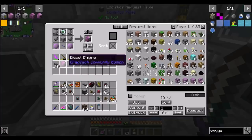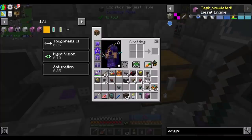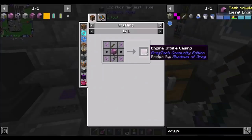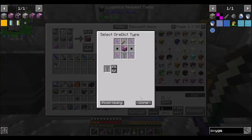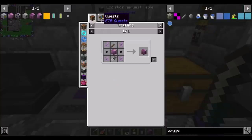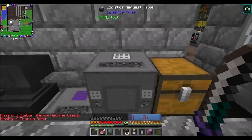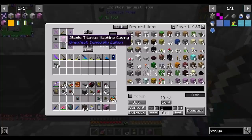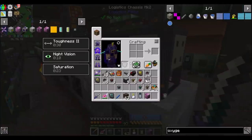Alright guys, we're back and I've got a diesel engine! Hooray! That is step one of many. To go along with that, we're going to need eight engine intake casings. Let's see if we've got something along the lines of what we need to make this happen. This is a manual craft, which is awful. Stable titanium machine casing and four titanium rotors are things we're going to need to teach this thing how to make.